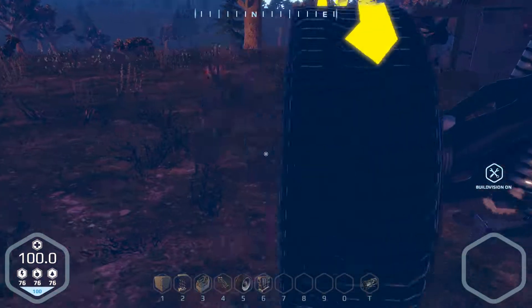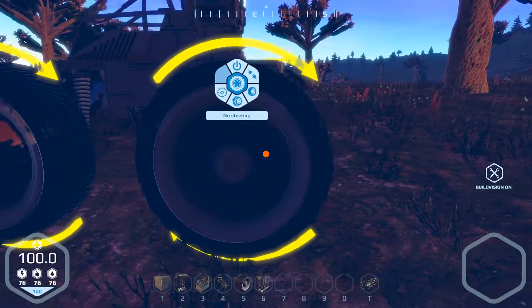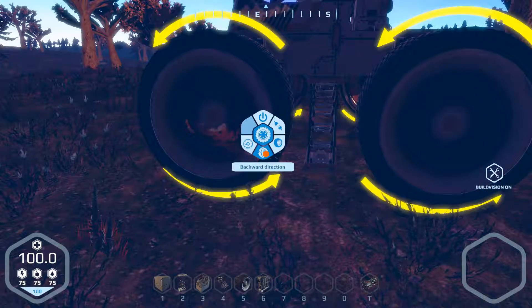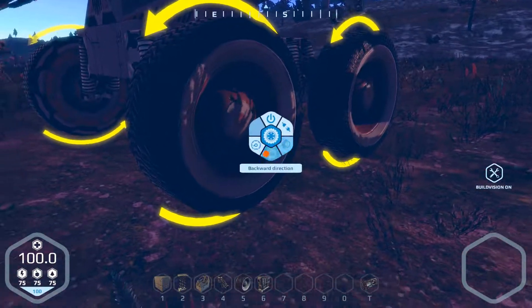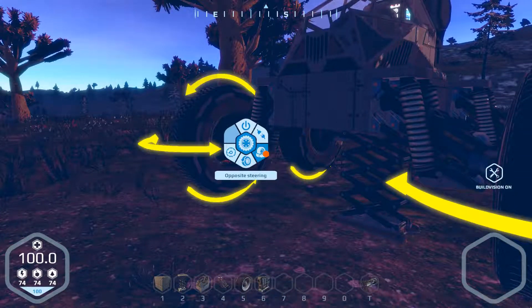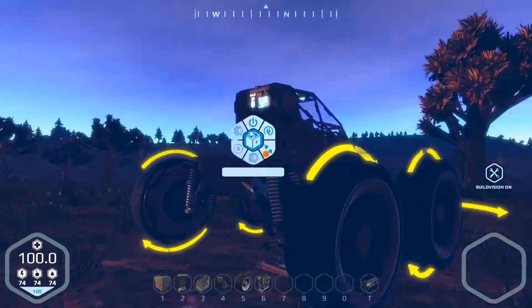Rather than going through a control panel or menus or anything - so for instance, that is facing the wrong way - we can change the direction of the wheels to go that way. And also, steering on the front too, because that's what we want. I want to be able to actually steer this little buggy. Shift to run.